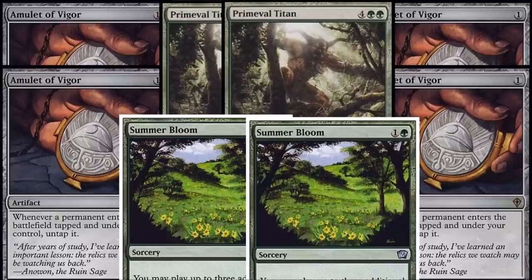Amulet Bloom revolves around Amulet of Vigor, Summer Bloom, and Primeval Titan. Primeval Titan is one of the win conditions. You can also play a Hive Mind combo, but I'm just going to talk about the deck that is all-in on this combo.